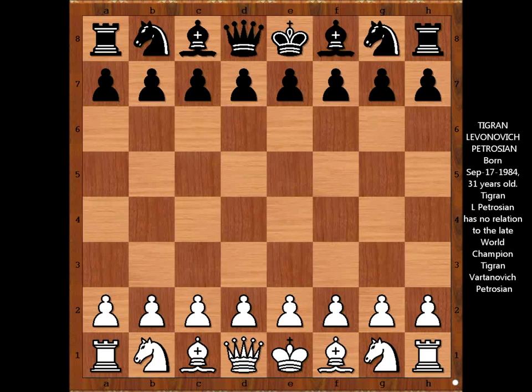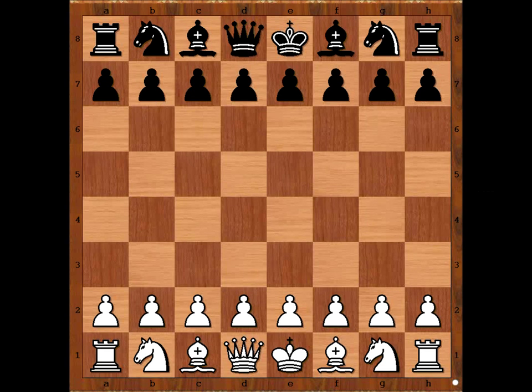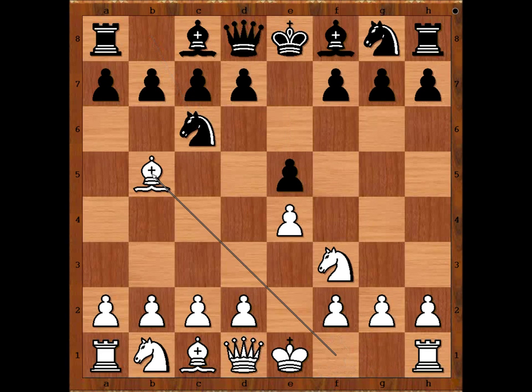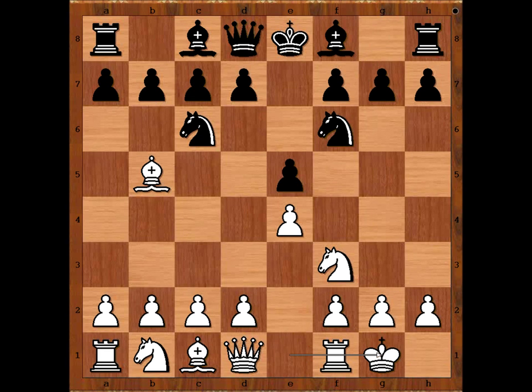Tigran Petrosyan had white pieces and he started with E4. Ara Minashian played E5, Nf3, Nc6 — the Spanish opening — going for the Berlin defense. Petrosyan castled kingside, Knight takes on E4. White to move.